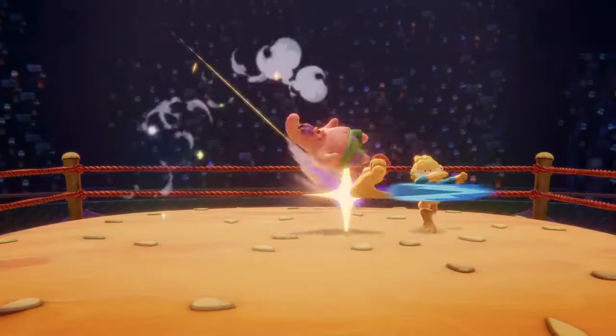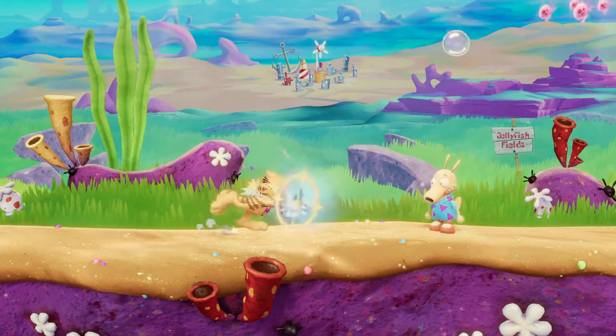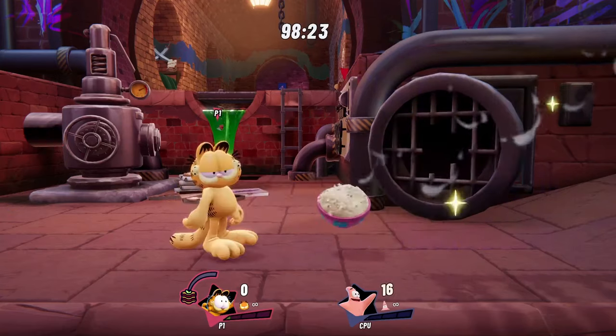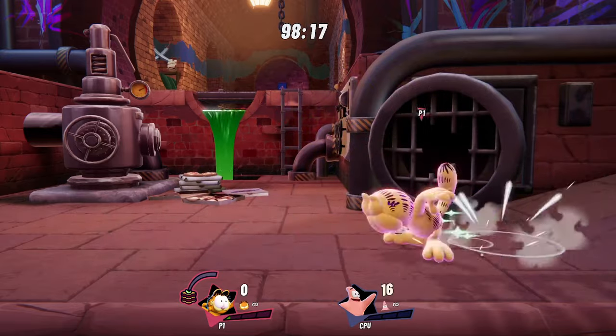Garfield is an all-rounder with slightly below average speed. However, any food-based attacks, such as his side special, Pie Throw, will drop sweets on the ground that Garfield can pick up to fill his new food meter. When Garfield presses down special with a bit of meter built up, the lethargic feline goes into Sugar Rush!